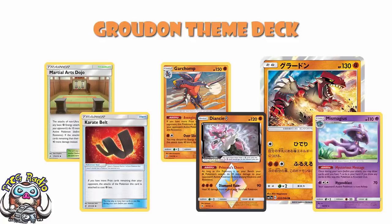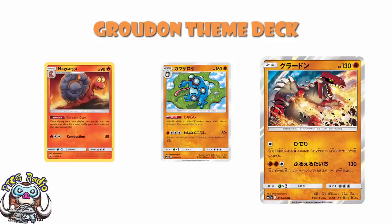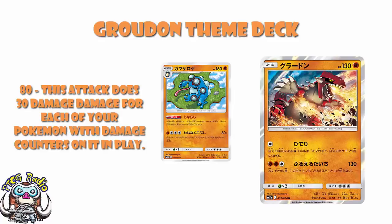We've also got a free-three-three-two line of Seismitoad, which is interesting because that means we've got two Stage 2 lines in this deck — quite a lot, but I love the new Seismitoad. It's got an ability: once during your turn before you attack, search your deck for any card and put it on top of your deck — literally Magnezone's ability but as a Stage 2. The attack does 80 damage and 30 more for each of your benched Pokémon that have any damage counters on, so if you've got a bunch of damaged bench Pokémon this can be a really powerful attack, albeit a very, very expensive one.